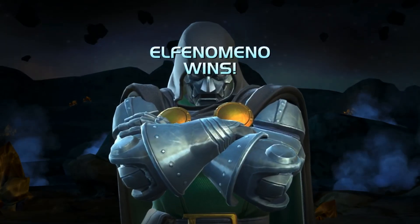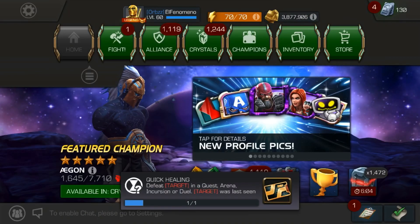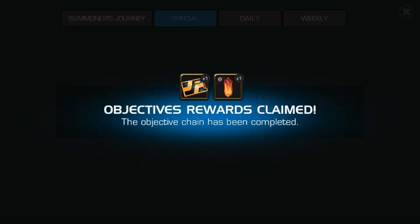So it will be an easy fight today — I was in block and I win this fight. Okay, 0-0 and I get that key, yes, because I complete this task. I will claim now and this is it.